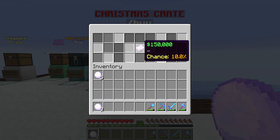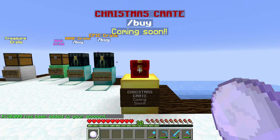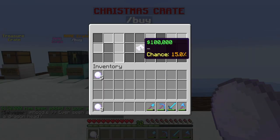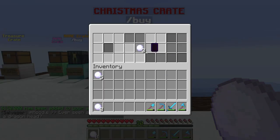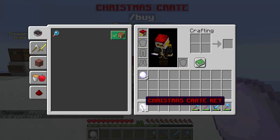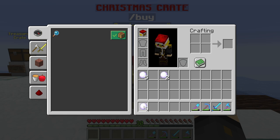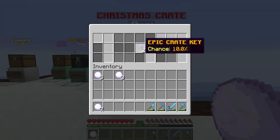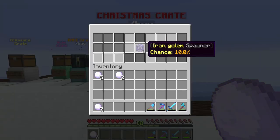Let's get into opening these things. First one — 150k, pretty good. Nine more to go. We got three more Christmas crate keys — the fun continues! So technically I should now be on nine keys. Let's keep going — an iron golem spawner, very cool. I've already got a few ideas of how I can use that.